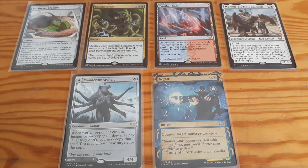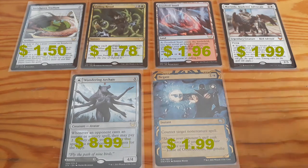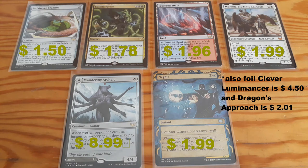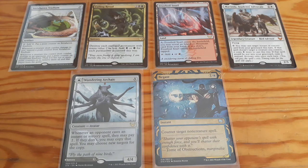So the best pulls of this opening were Strixhaven Stadium, Culling Ritual, Frostboiled Snail, Mav'inda, Student's Advocate, Wandering Archaic, and this foil negate. Thanks for watching — be sure to check out all my other videos. Like, subscribe, and see you in the next one.